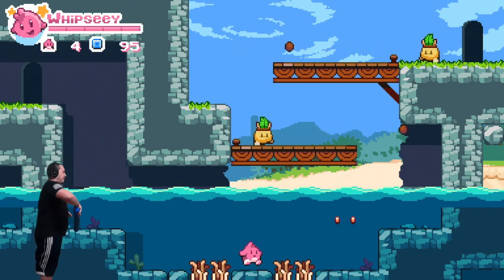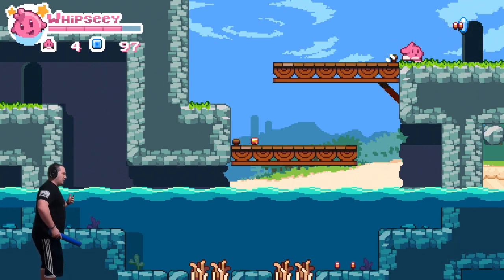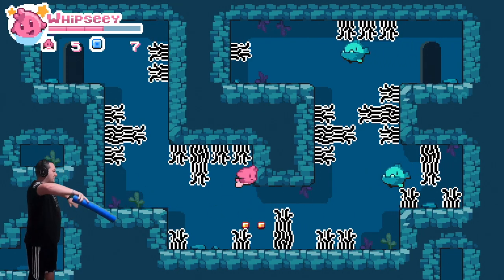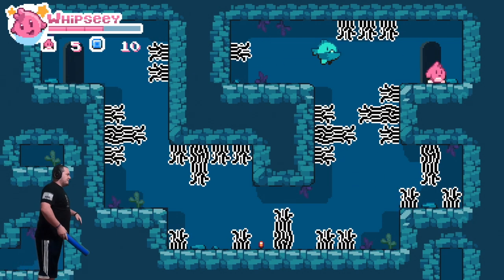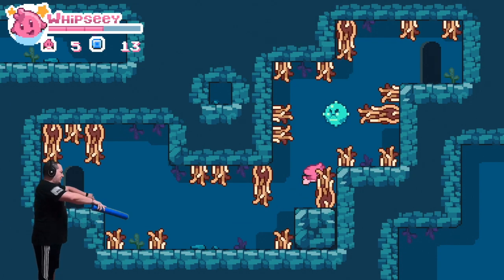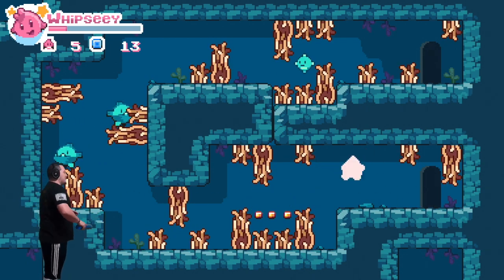We're swimming. Got our health potion. Whatever that thing is — I don't even know what these things are, it's like a vegetable or something. This is not good. There's a lot of sharks and electric seaweed. Most of you are probably too young to know — there's a game for Nintendo called Teenage Mutant Ninja Turtles, which you guys probably know, the turtles. There's an area like this in the game. Kind of brings back memories.